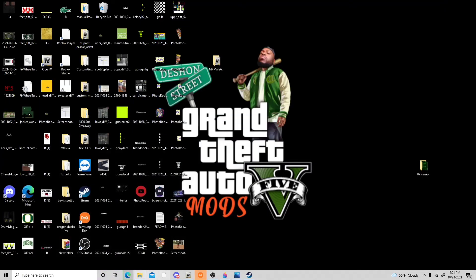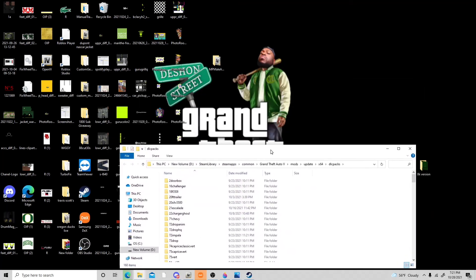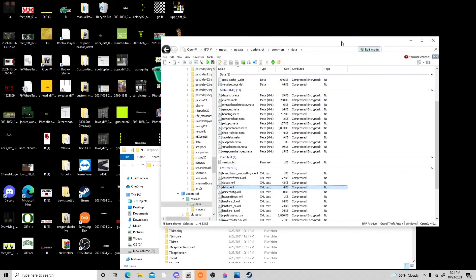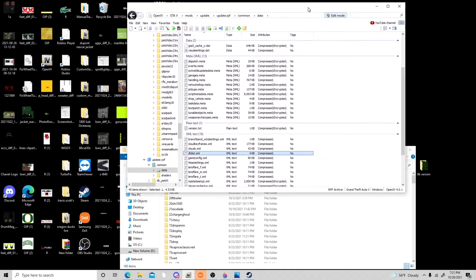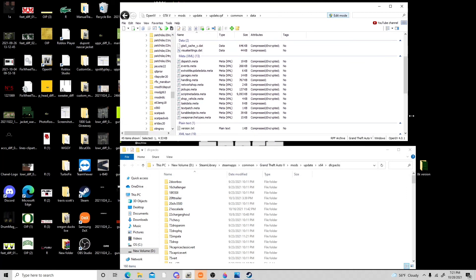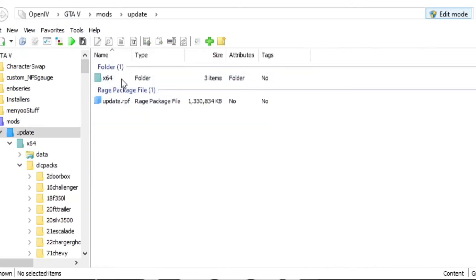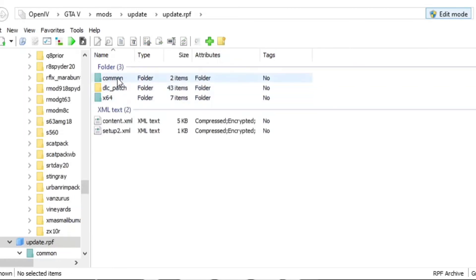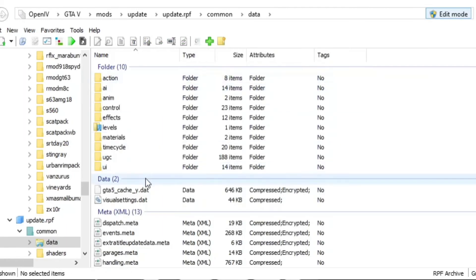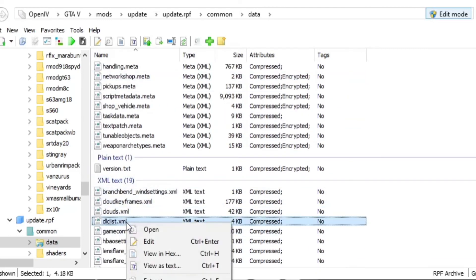Once that is done, you're gonna pull up your DLC packs and also pull up OpenIV. In OpenIV, go to Mods → Update → update.rpf → Common → Data. Scroll down until you see dlclist.xml, right-click and hit Edit.